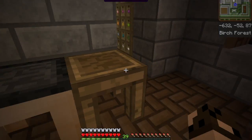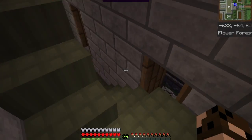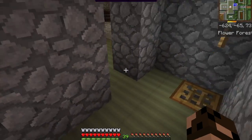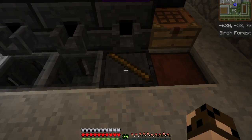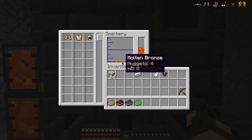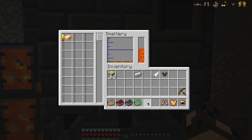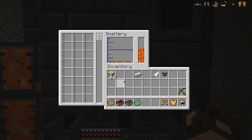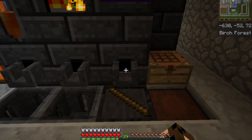For crossbows you need crossbow bolts. Every bolt is made with a thin tool rod — one of the possible tool rods is just a plain stick — with some metal poured over the top at the smeltery. I've melted down some bronze and I'm going to pour it over the tool rod in the casting table. Note that sticks and tool rods look identical but they're actually not quite the same — you do need an actual tool rod.